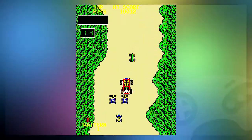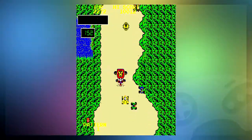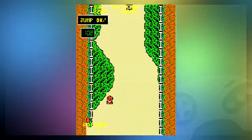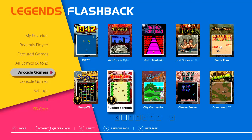The update adds the ability to record the score for both BurgerTime and Bump and Jump, and upload them to an online leaderboard. You can see that those games have been updated because they have a little trophy on the menu.